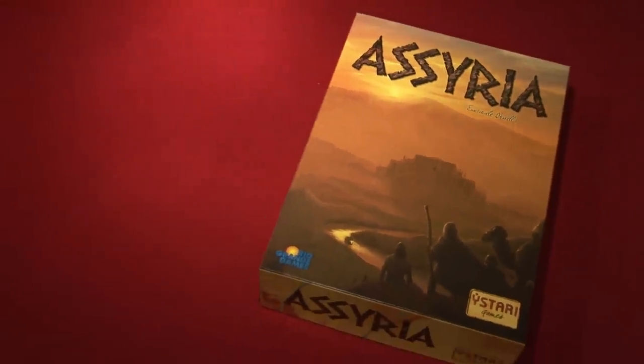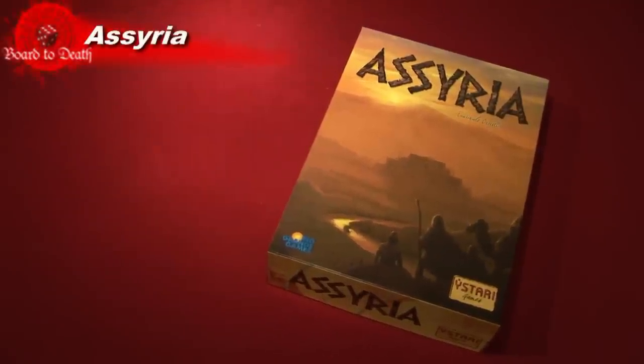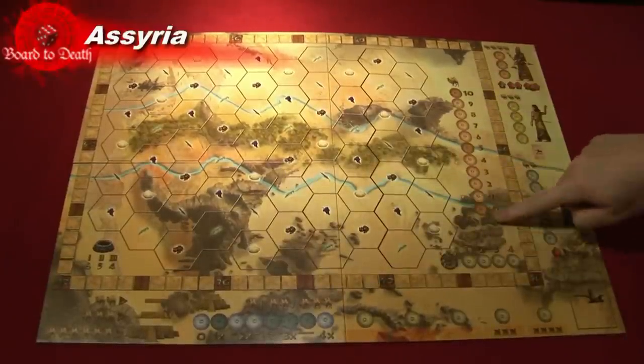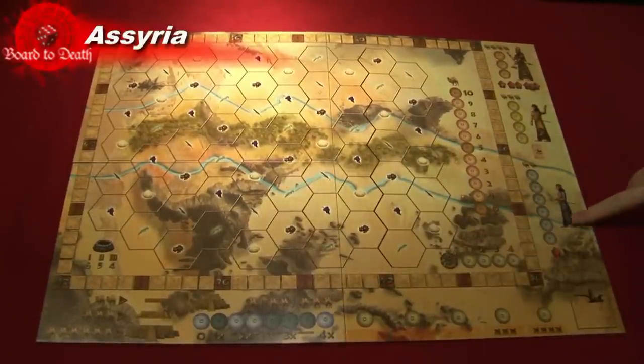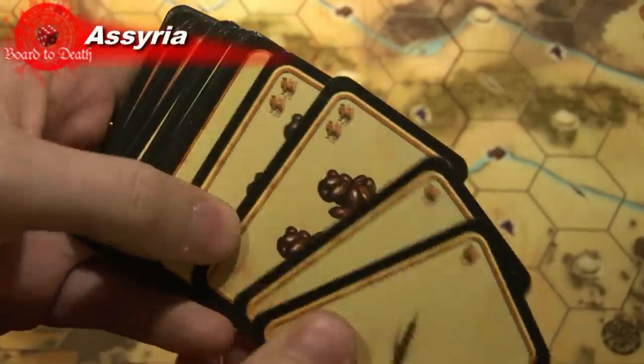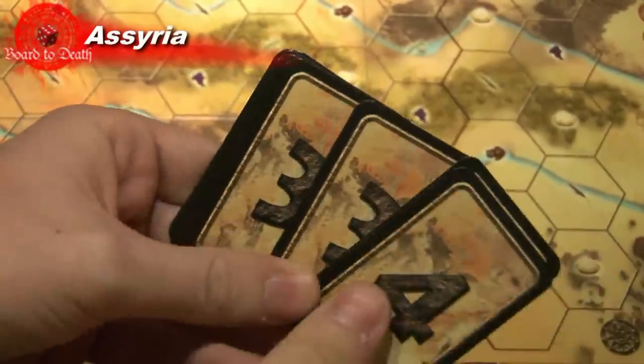In Assyria, players are trying to grow their temples and expand their tribe's area. In the box you'll get a board which forms Assyria and is also used to keep track of points, camels, and offerings to the three dignitaries. Some wooden pieces for each of the four players, food cards which you'll use to feed your villages, and expansion cards which tell you how many huts you get this turn.